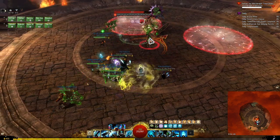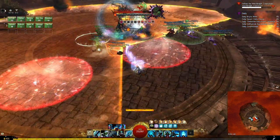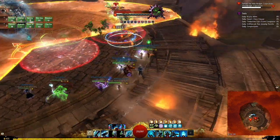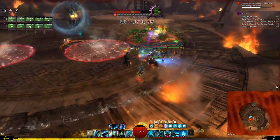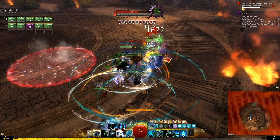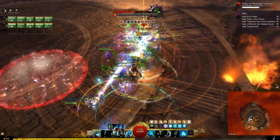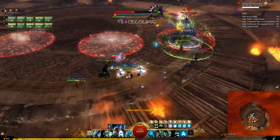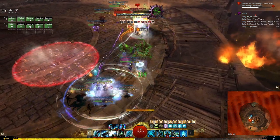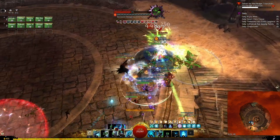A puddle spawned near the center because we were tanking there — not ideal later on when there's less space dealing with multiple Watch Knights. The green and blue are out, but the blue has a bubble preventing it from taking damage, so we focus the green. We want to get it to 40% — once they all hit 40% we go to the next CC phase. Until then it keeps rotating through these mechanics.